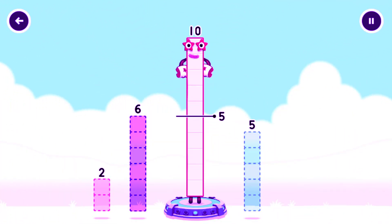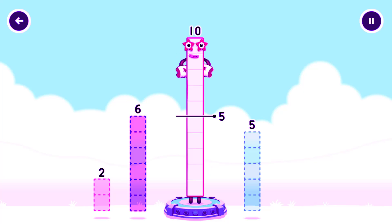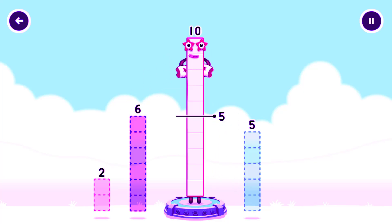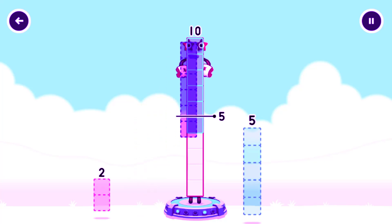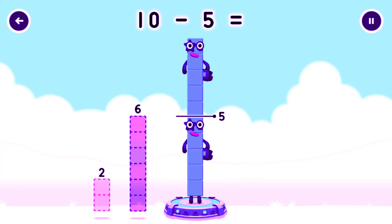Take number blocks away from ten to leave five. Five. Six. That's not quite right. Try again. Two. Five. Try a smaller number. Two. Hmm, that doesn't seem right. Keep trying. Five. You got it. Ten minus five equals five.